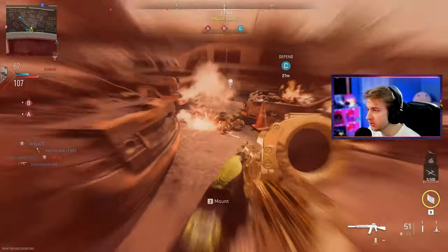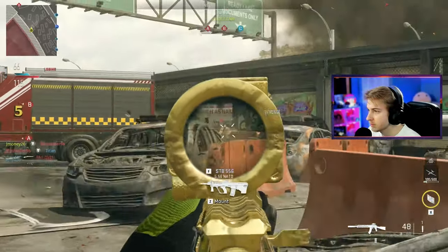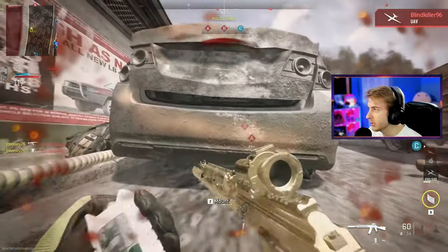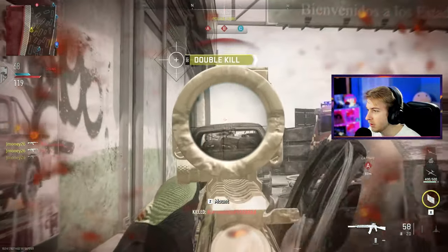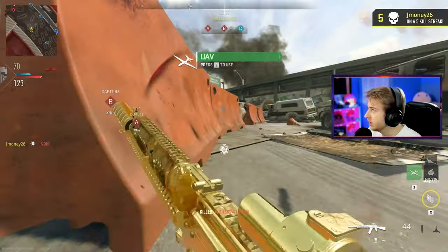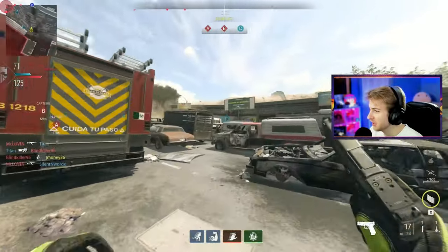We're in a quad feed but none of these guys are at long range. We're getting a bloodthirsty and I'm getting mortared. We're getting decent kills, but these are not at the range that I need. Long shots in this game are like 35 to 40 meters.